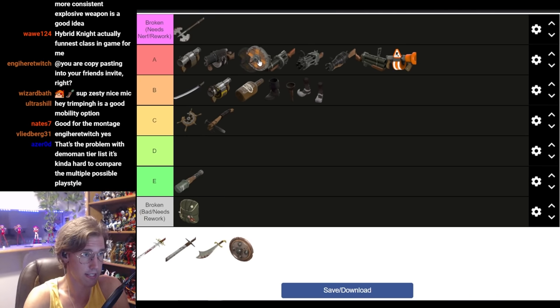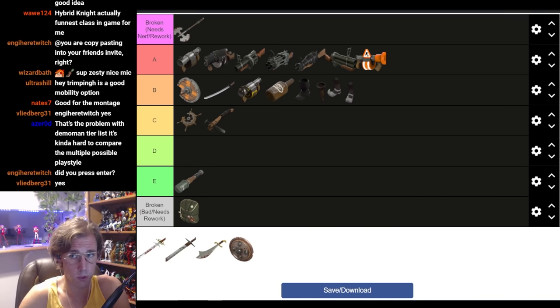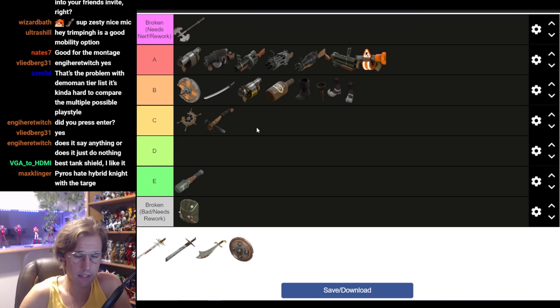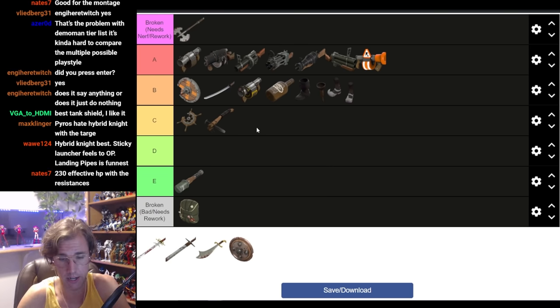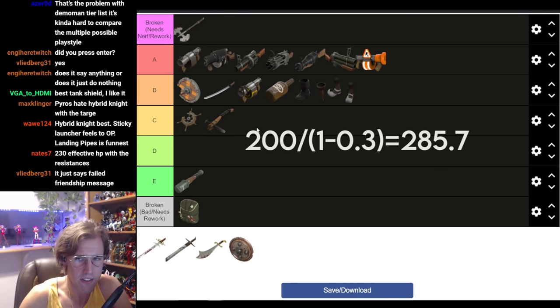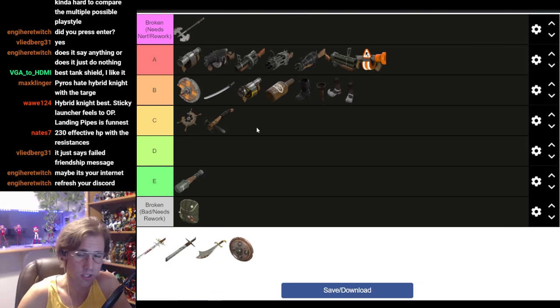So in terms of Hybrid Knight, the Chargin' Targe is easily the best option — I'm putting it in B tier. What's a Hybrid Knight doing? Focusing on landing pipes, and on the off chance he needs to bail out or secure a kill with his melee, that charge is at his disposal. You're not charging as often as you would with Full Demo Knight. You're using this to tank damage as Hybrid Knight, and in that regard it's really good. For Full Demo Knight, I consider it marginally better than the Tide Turner because the 50% fire resistance and 30% blast resistance is insanely good — especially with 200 base health. That 200 health becomes 285 against blast damage and 400 against fire.